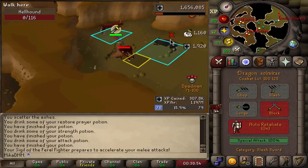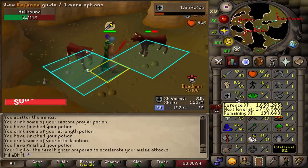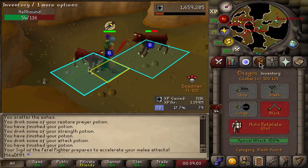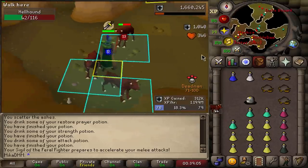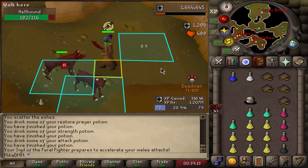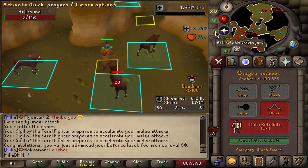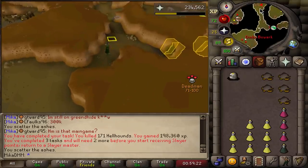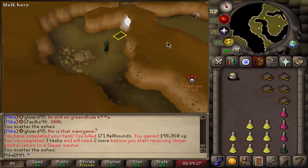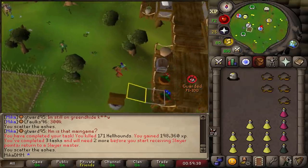Combat level 100 — one of the few people in the game this high. The plan is to keep training Defense to 80, then one more Attack level to reach combat 101 to access the highest combat level world and get the biggest XP drops. Just a little bit more to go. Not quite 101 yet — one more level. Someone apparently got a Z-Step from a chicken. Greater Demons task next.